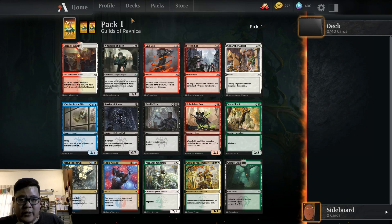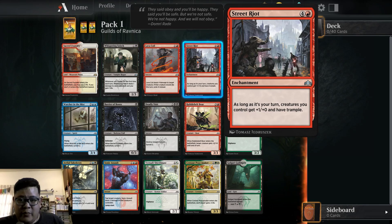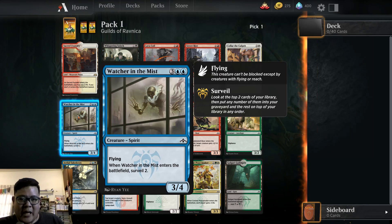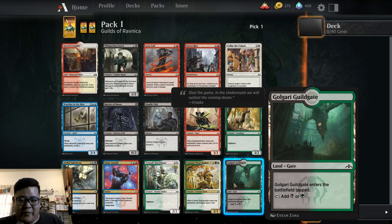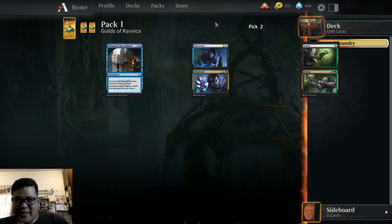We've got ourselves a Sacred Foundry to start off our pack. I'm looking at the Whisper Snitch, Lava Coil — an interesting good removal card. Am I really skipping the Sacred Foundry just for the sake of being able to say that I've got Sacred Foundry? It is the rare I want. I'm just going to pick Sacred Foundry, just for the sake of it.